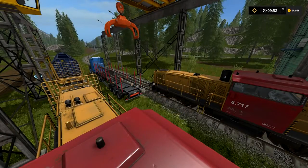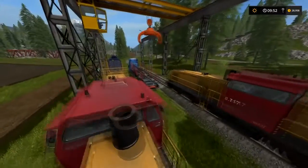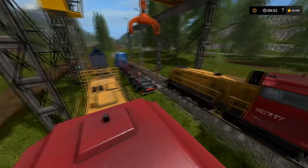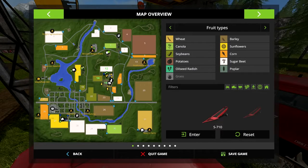Hello everyone and welcome to a Farming Sim 17 tutorial. Today we are talking about the train system in Farming Sim 17, on the Goldcrest Valley map of course. Basically with the trains you have two different tracks. You have the east track that runs right here on this dark gray line that I'm tracing with my cursor, and you have a west track over on the west side of the map.